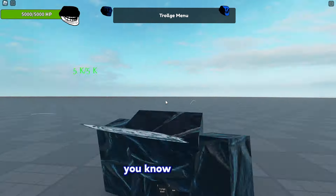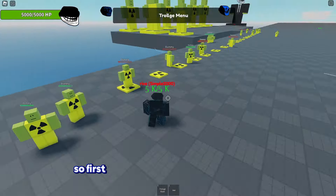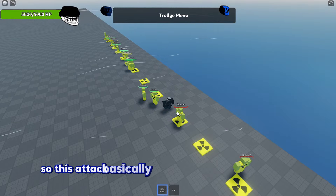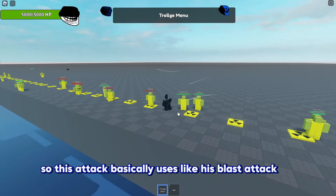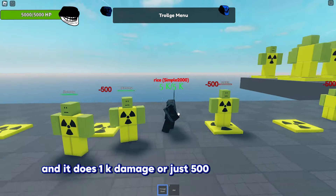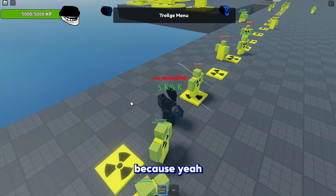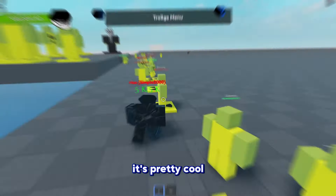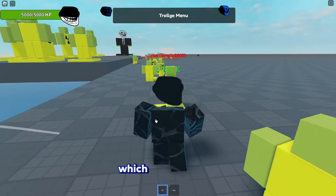So the first attack is called Trollage Blast. He uses his blast attack and it does 500 damage - look at that, it said 500. It's pretty cool, but it has a 25 second cooldown which is kind of long.